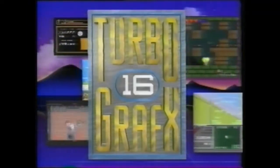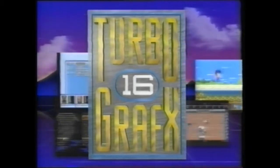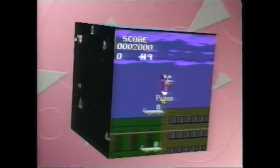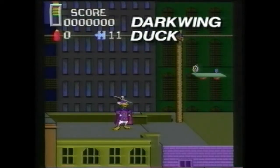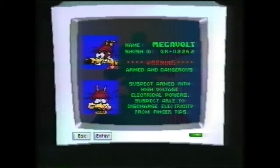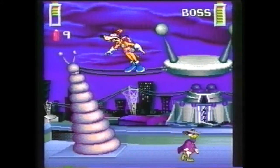You've had a taste of TurboGrafx 16-bit gaming intensity and now you're hungry for more. Get ready to power up! TurboGrafx 16-bit power brings you more fantastic new TurboChip games. Help Darkwing Duck, Disney's most daring drake, take on the underworld. The notorious Steelbeak is developing a secret weapon and plotting to take over the city — piece together the clues and thwart this foul fiend.